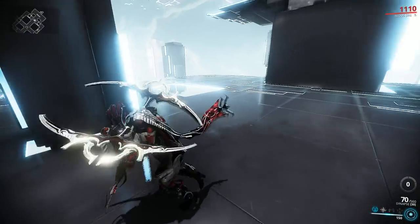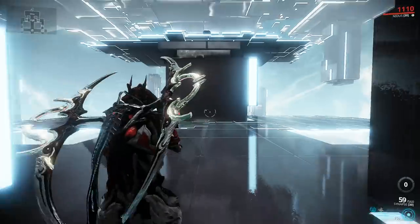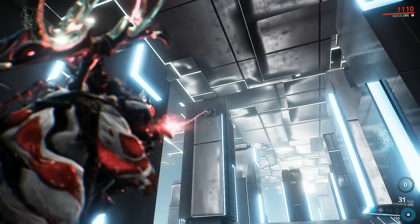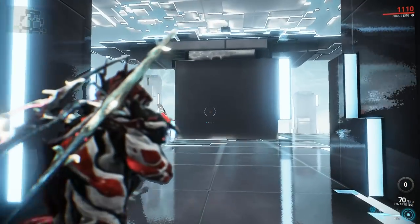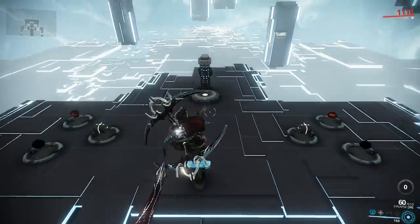First of all, let's check out how the weapon handles without any mods equipped — I'm just gonna be taking a couple of free shots. You'll notice that the Synapse channels a frontal beam, and although the animation might suggest it's wobbly, in fact the Synapse is a pinpoint accurate weapon. Per damage tick, it only consumes half an ammo, so one ammo equals two damage ticks.